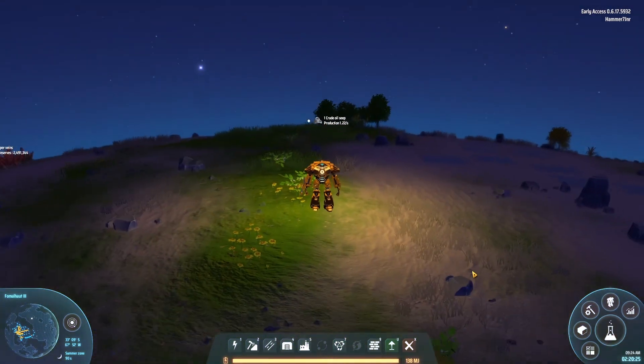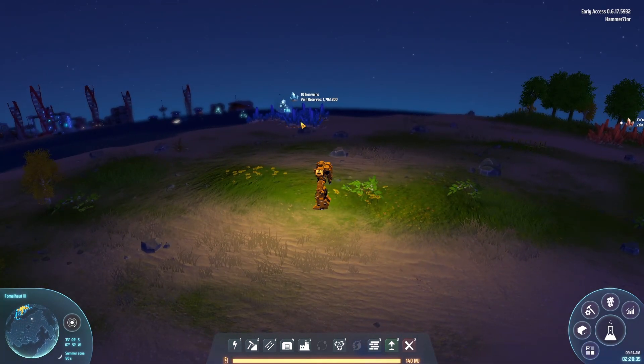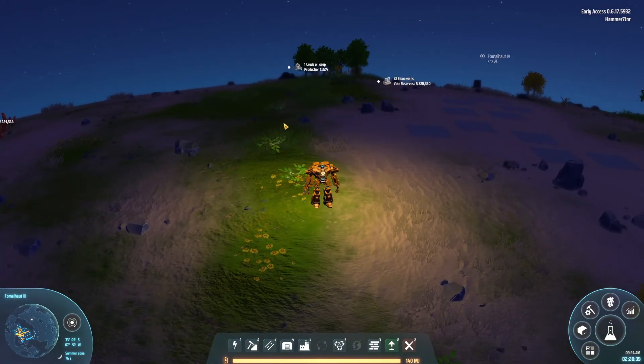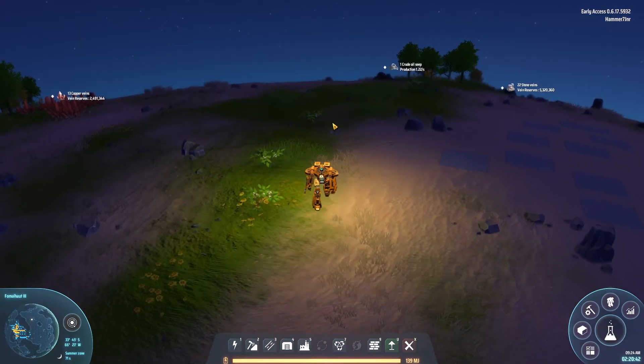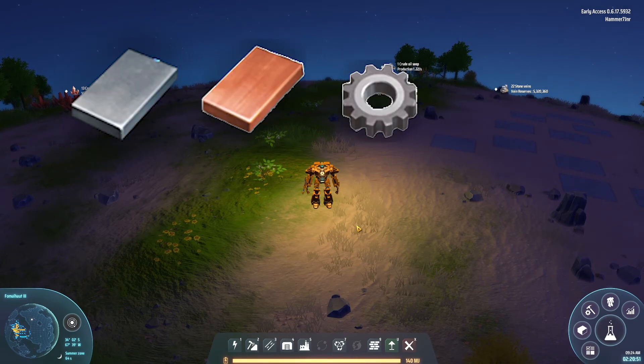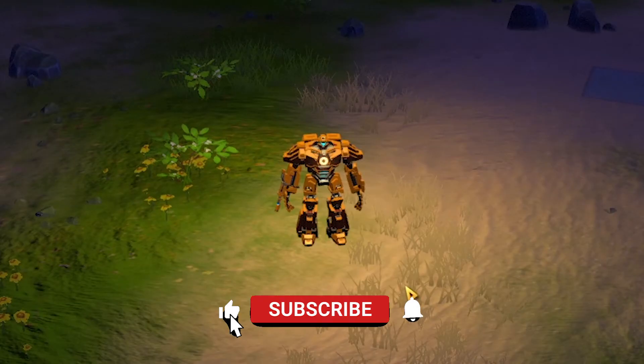Welcome to a video on Dyson Sphere Program. Today I'm going to be showing you how to set up your mines and base from the start for maximum efficiency. We've got iron veins, copper veins, and stone veins — the biggest essentials for your start. We're going to be setting up iron, copper, cogs, circuits, and stone.